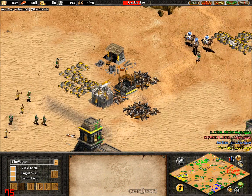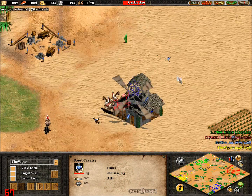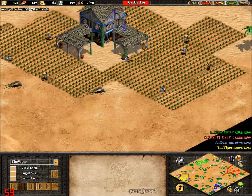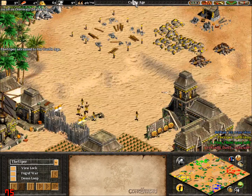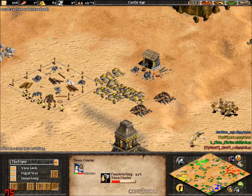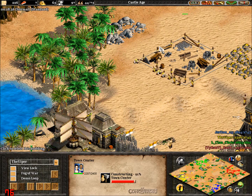Jordan coming in with some scouts to help out — very nice team play. However, Doubt is over here killing off quite a few villagers: one, two, three. And a spearman. That's quite a big deal at this stage. Viper going into castle age at 18 minutes — not a bad effort considering he got harassed like that. Bringing those gold mines up was obviously to get him into castle quicker, with a town centre going up to boom and increase his score.